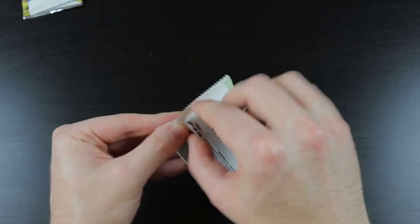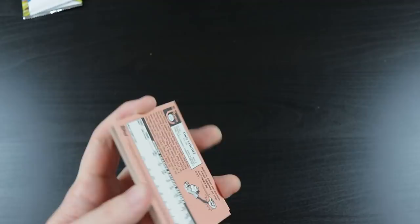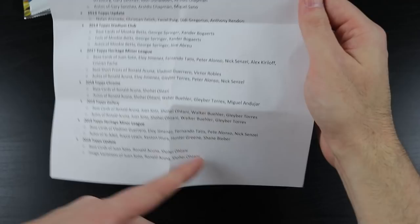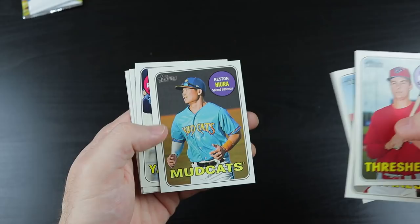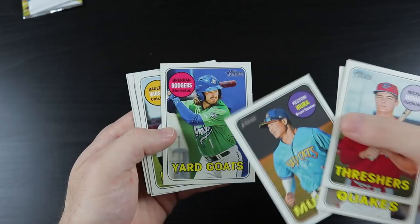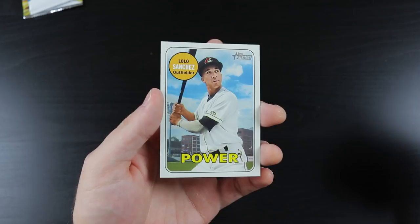We have 2018 Heritage Minor League. Is this a Vlad Guerrero one? Yeah — Vlad Guerrero, Fernando Tatis, Joe Adell and all these guys. A good prospect for the Brewers, very highly touted. We pulled Brendan Rodgers — also a highly touted prospect — Dalton Varsho, Bo Burrows, and Lolo Sanchez.